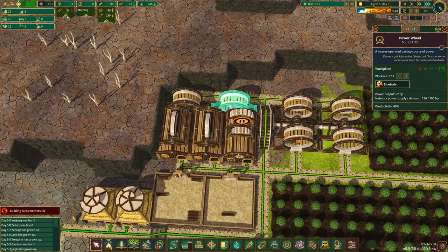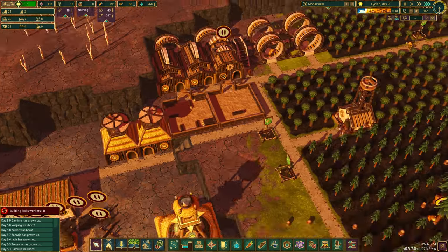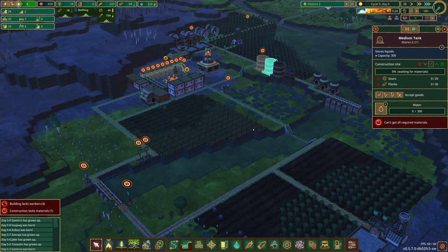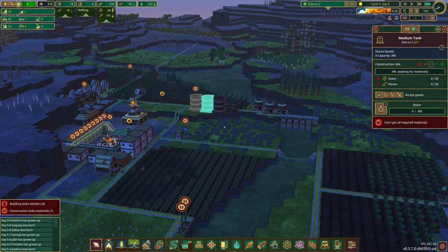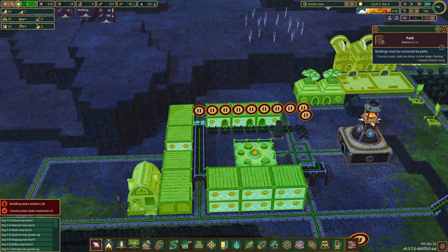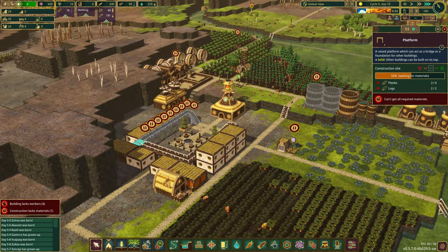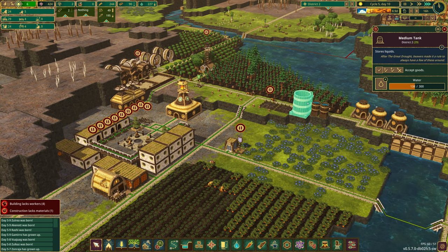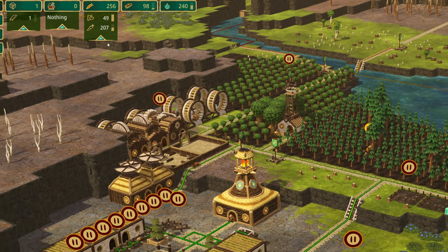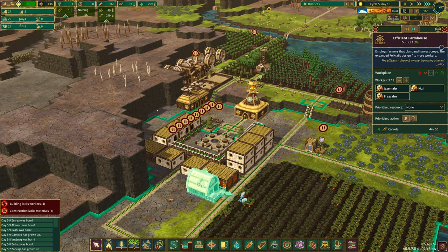That should be 150 power we're producing — producing enough. We're going to get planks made and start building. Yeah, let's start building this fella. We're in good shape — I'm actually very, very happy. I think we can now let all this stuff get built, unpause things, and let everybody catch up with their chores. Plenty of water, logs growing in size, food stores doing okay.